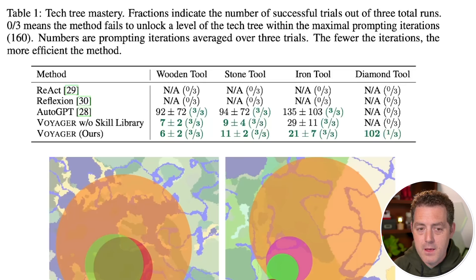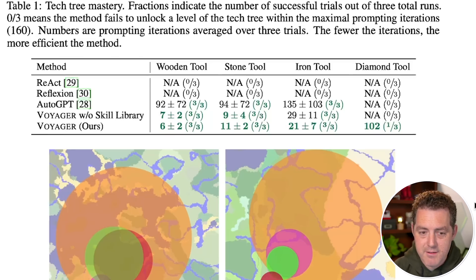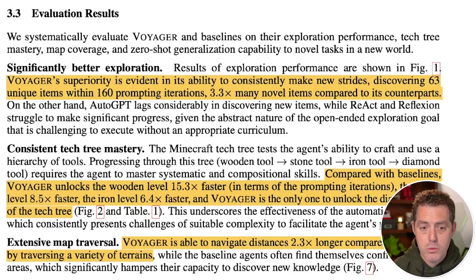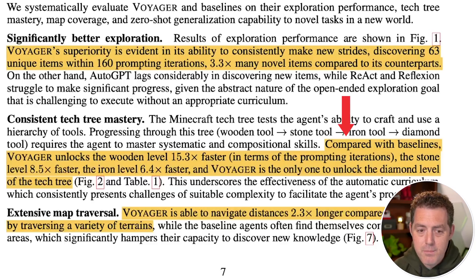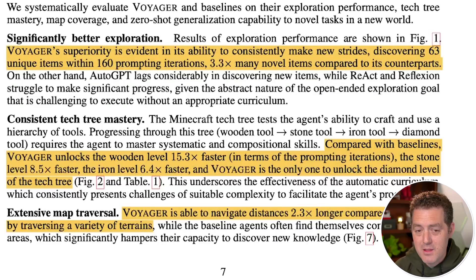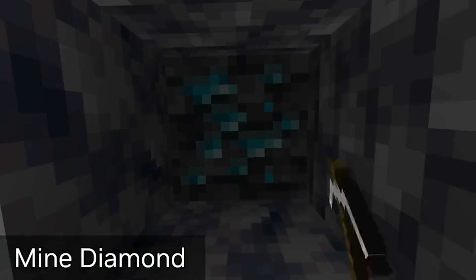Voyager was compared to existing baselines: ReAct (chain-of-thought prompting), Reflection (built on ReAct with multiple agents for self-reflection), and AutoGPT. Voyager significantly outperformed all of them. It traversed 2.3 times longer distances, with other methods getting stuck in a small portion of the map. It discovered 63 unique items within 160 prompting iterations — 3.3 times as many novel items as counterparts. It also unlocked the wooden tech level 15.3 times faster, stone level 8.5 times faster, iron level 6.4 times faster, and is the only method to unlock the diamond level.